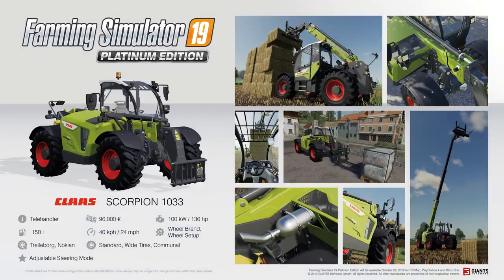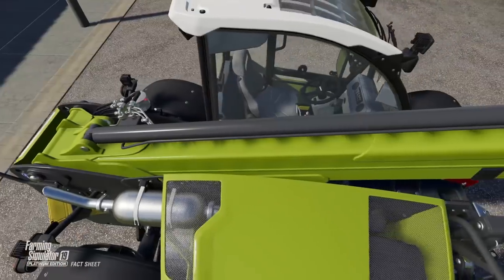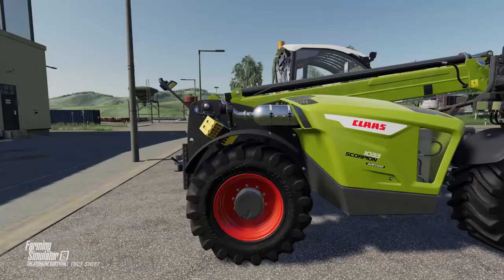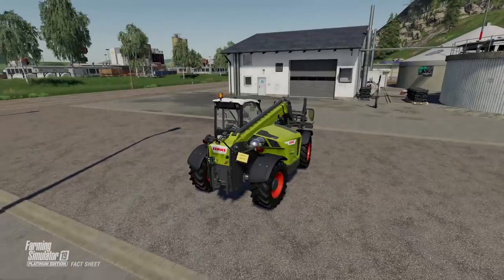Next up we have the CLAAS Scorpion 1033, which I'm very pleased about being in the game. You can see from the screenshot here it has a very good reach and the height is incredible. The cost of this is 96,000 euros and the engine horsepower is 136. The fuel tank capacity is 150 litres and the maximum road speed is 40 km per hour, which is 24 miles per hour.